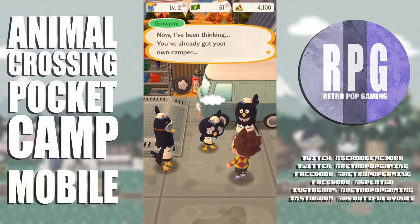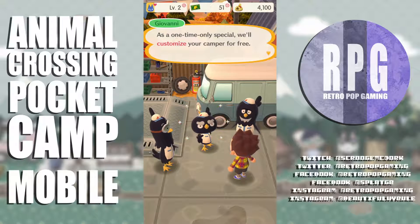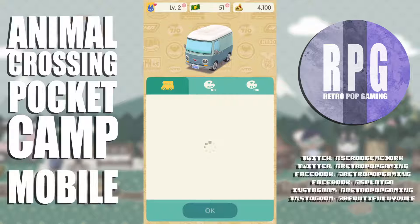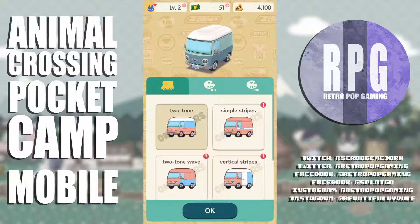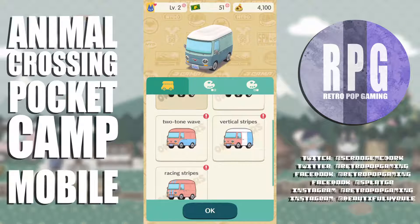Giovanni says since I'm a new customer, he's going to make me a deal — a one-time-only special: they'll customize my camper for free. All I have to do is pick the colors. Simple stripes, vertical stripes — oh I like the two-tone, that's pretty cool.